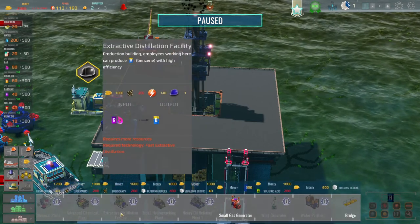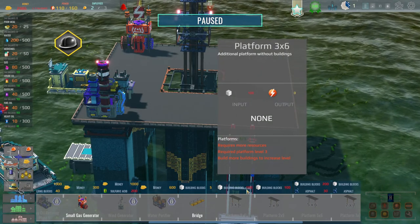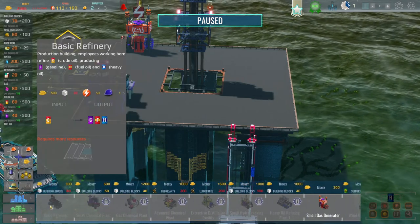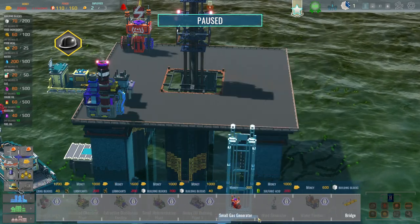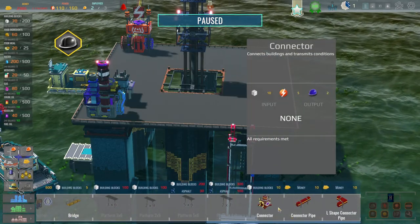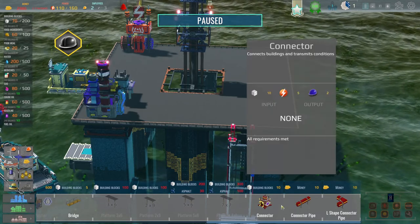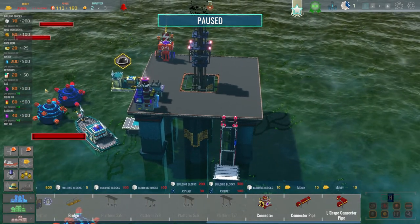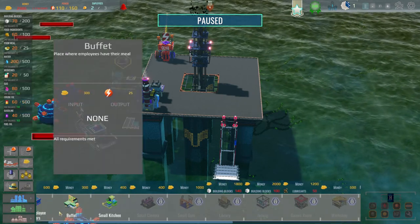Let's look at industry buildings first. You can see we can build more bits of the platform if we wanted to - we need 100 building blocks for that, which we don't have. We could come back over here and build a small chemical plant, but we need to unlock it via research. Everything else industry-wise is locked. We can use these connectors to connect up buildings, which will give us a bonus if they're next to each other.